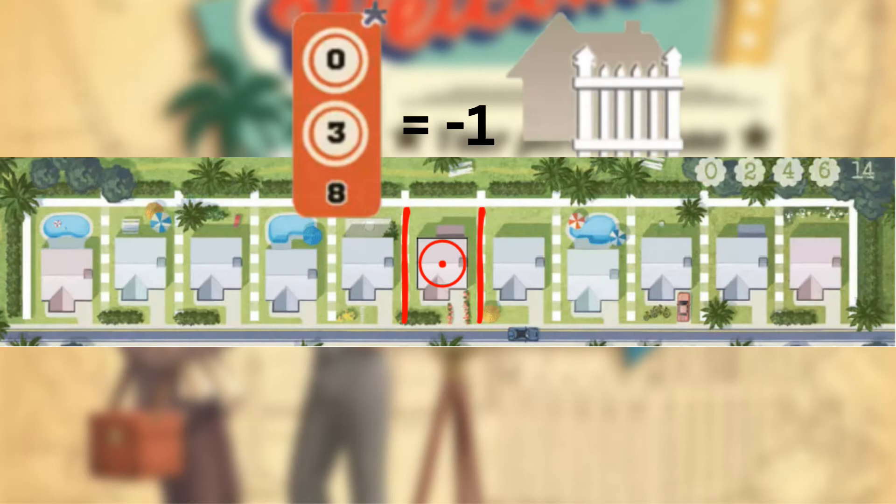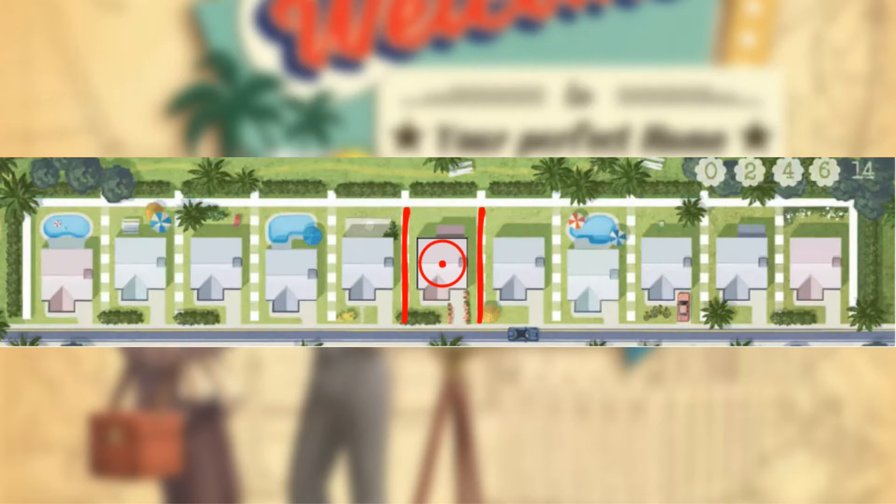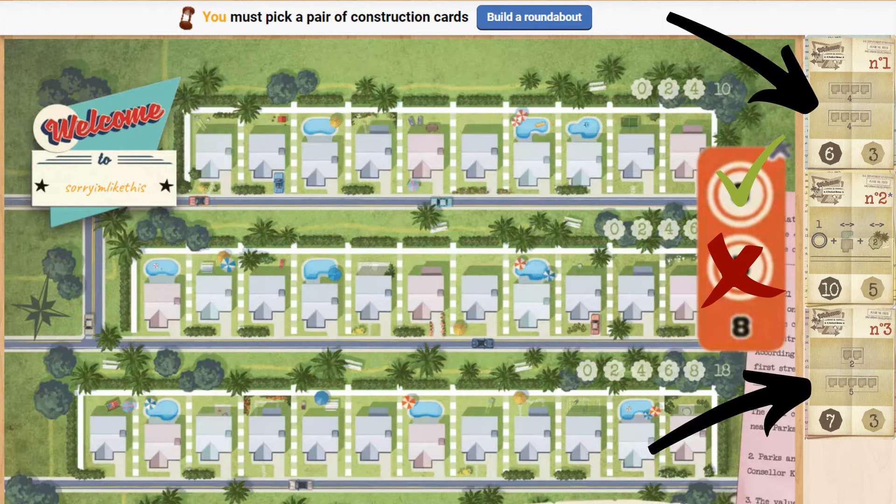Instead of taking that fence, you can instead score points from taking a park, pool, or anything else. The intangible benefit is the flexibility it gives you. Having a roundabout in the middle of your street will effectively double your options when it comes to placing numbers. You should consider not using your second roundabout in games that are likely to end quickly — you won't be able to get the full placement benefit from games that end after 15 houses are placed, for example.